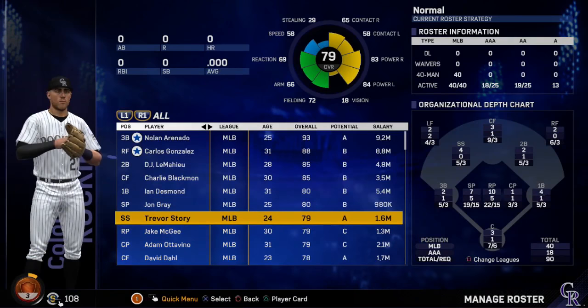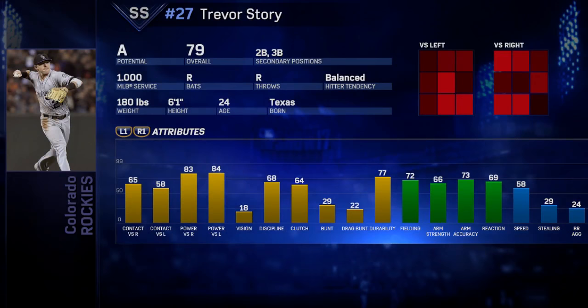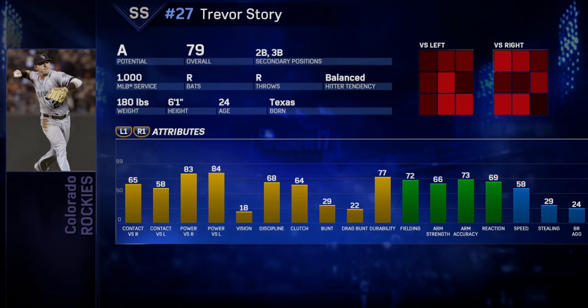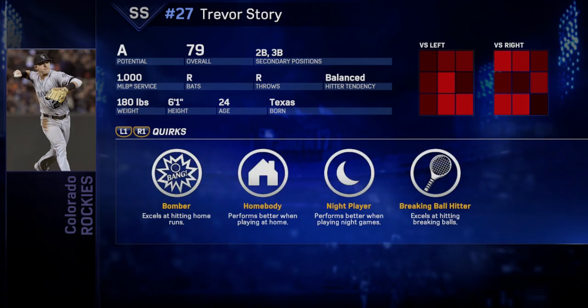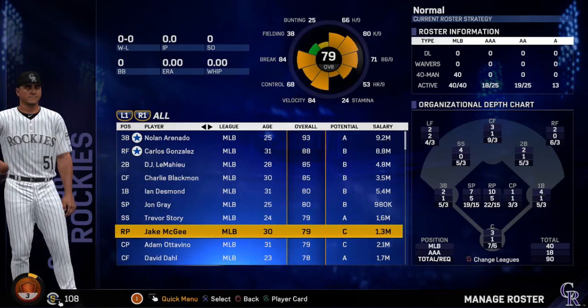Next is Trevor Story, 79 overall, 24-year-old shortstop — we had him in the intro. His power is 83 overall, 84 against lefties, so his power is very good. His contact isn't great but it'll get better in due time. His quirks: Bomber, excels hitting home runs; Home Buddy; Night Player; and Breaking Ball Hitter.